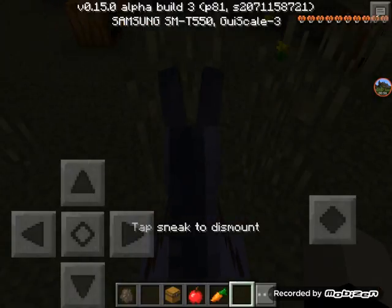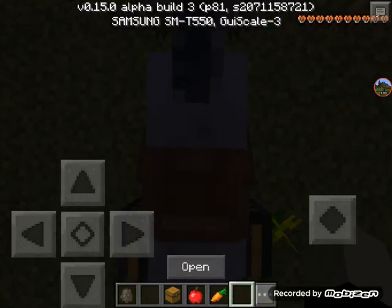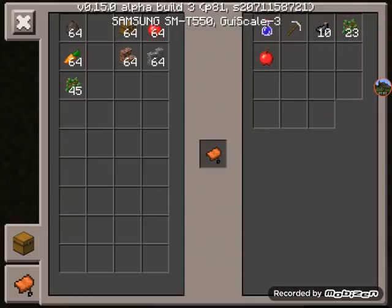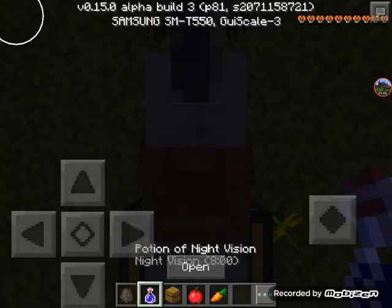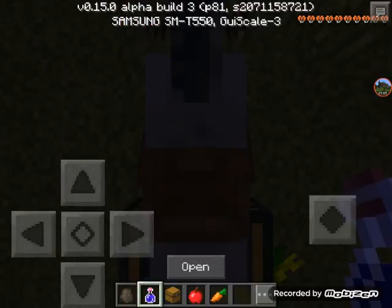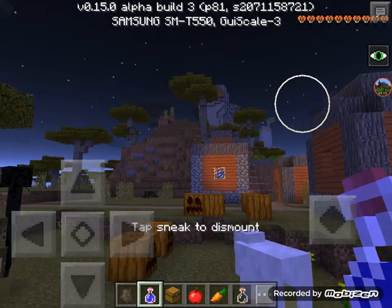So, to get that, first I'm going to drink a potion of night vision so I can see my way around. Let's drink. Okay, so let me drink this. This is how you get it.